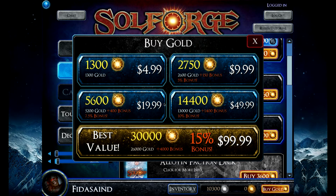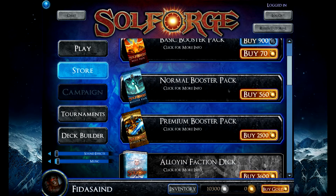It's all about getting started. Usually the way to go is just buy less often and buy more of it. So 30,000 gold for 100 bucks. That means 30,000 gold — you can get 5,000 for $20, so times 6 — you can get 12 premium packs for 100 bucks. Yowch! That's expensive.